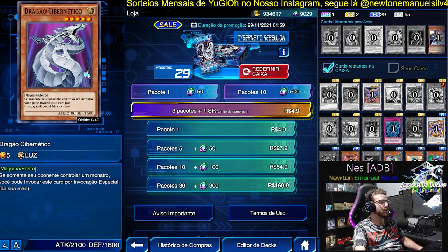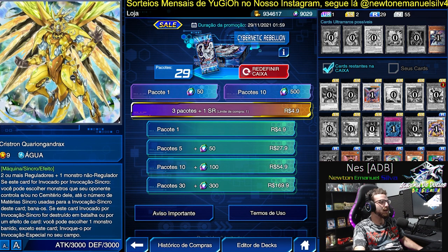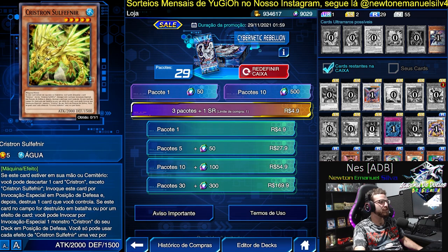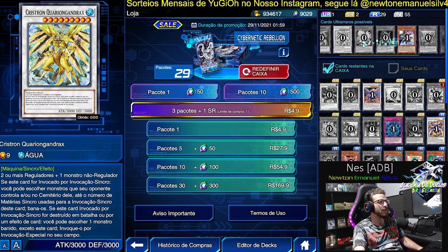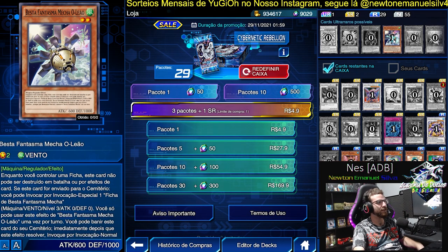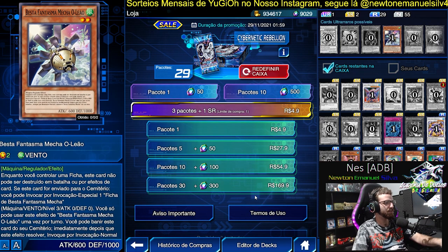Cybernacht Dragon — the core monster, the main card of the deck, excellent. We have Cryston Quariongandrax — excellent monster, very useful. Cryston Souvenir — a decent Cryston, but it's more useful in Cyber. And we have Alien here — an interesting deck that was meta in Duel Links, as I mentioned. More support given to try to revive it. And another Ghost Beast — the Lion. The Ghost Beasts are absolute, and what beautiful artwork.